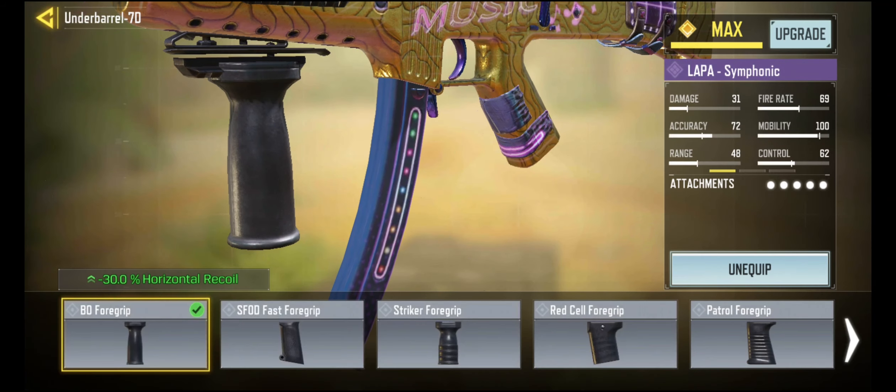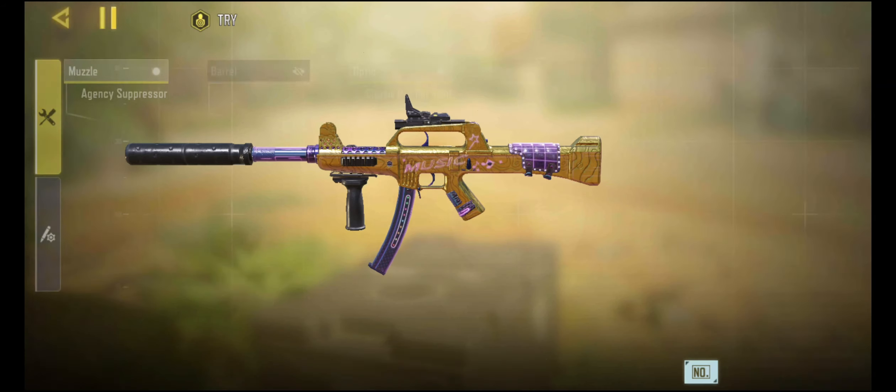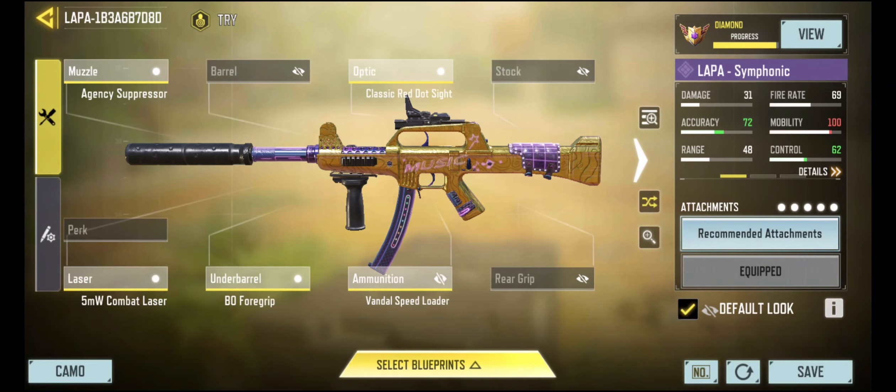Then we've got another attachment with all upside, and that is this BO foregrip. It reduces the recoil. Horizontal recoil is the hardest recoil to control in the game. Vertical recoil is a lot easier to control. Random — don't even get me started on that, you don't want to mess with that. But reducing the horizontal recoil is always going to make it easier for you to hit your shots.